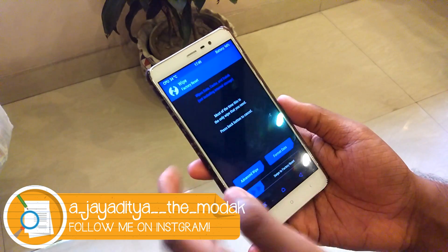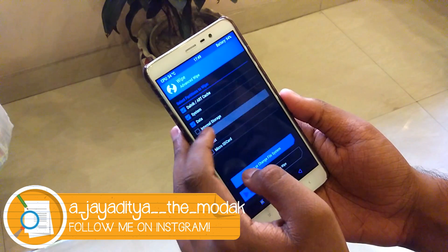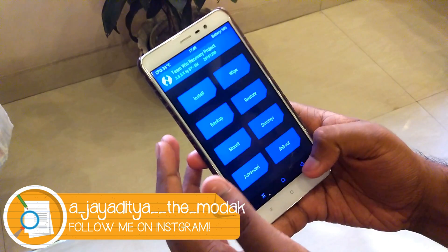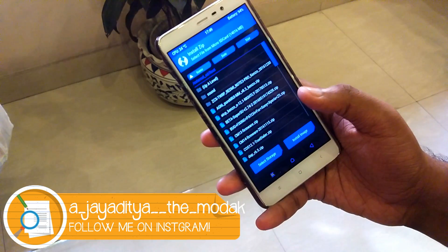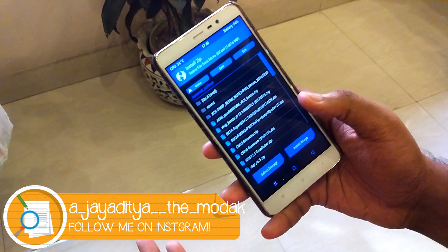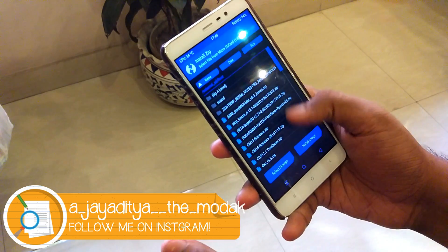Once you're in TWRP recovery, hit Wipe, go to Advanced Wipe, and select Dalvik, system, data, and cache, then swipe to wipe. This will wipe everything on your device. Once done, go to Install and browse to wherever you stored the downloaded ROM and GApps package.